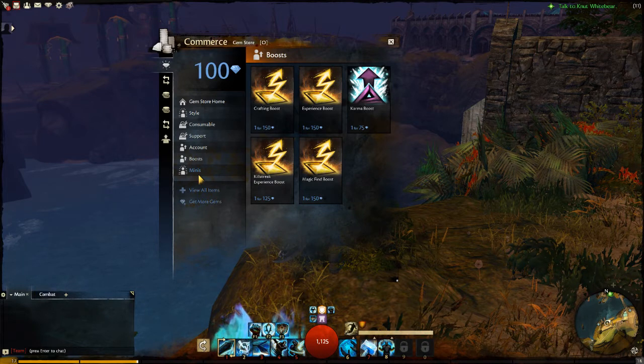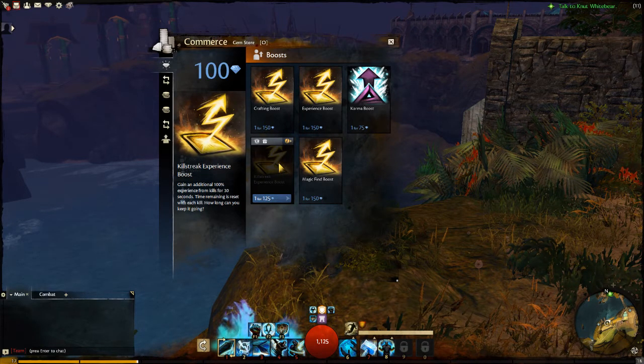And there are some different kinds of boosts. You see, magic find boost, killstreak experience boost, crafting boost, stuff like that. The killstreak experience boost is kind of cool — what it does is that you get 100% extra experience from kills for 30 seconds. And this 30 seconds will reset back to 30 seconds every time you get an additional kill. So you just have to keep killing really, really fast, otherwise you'll lose that boost really fast.